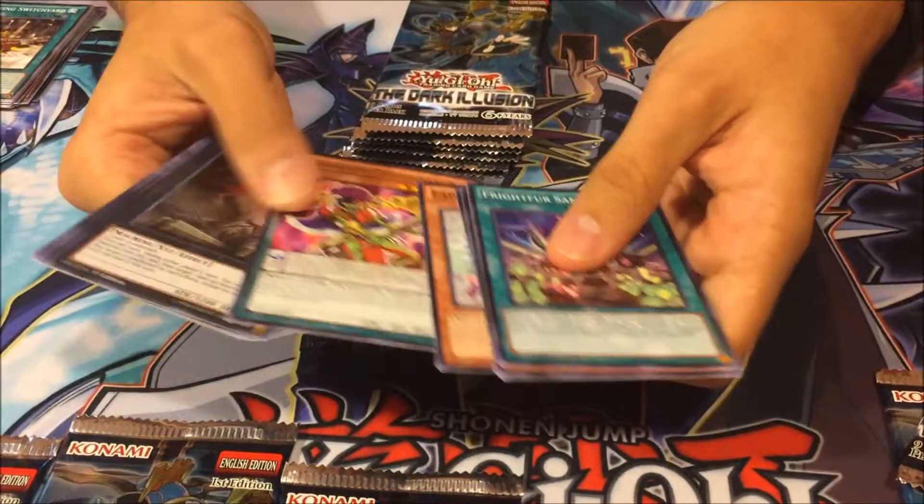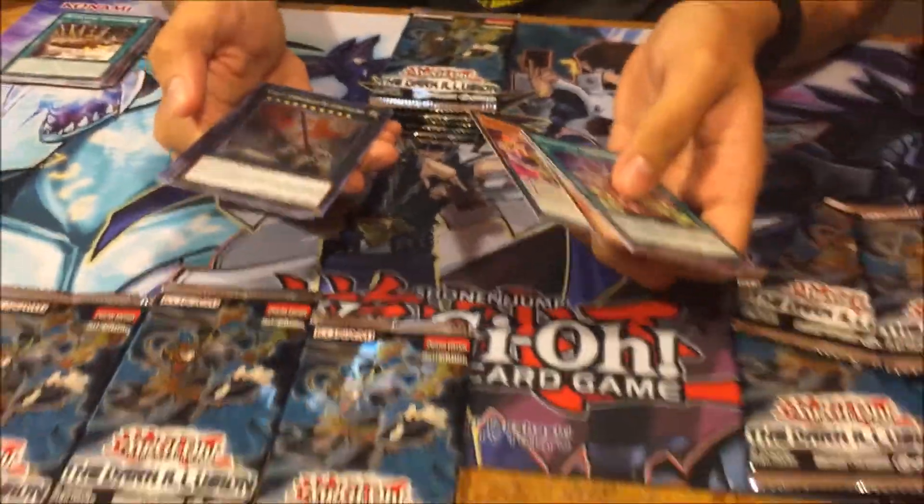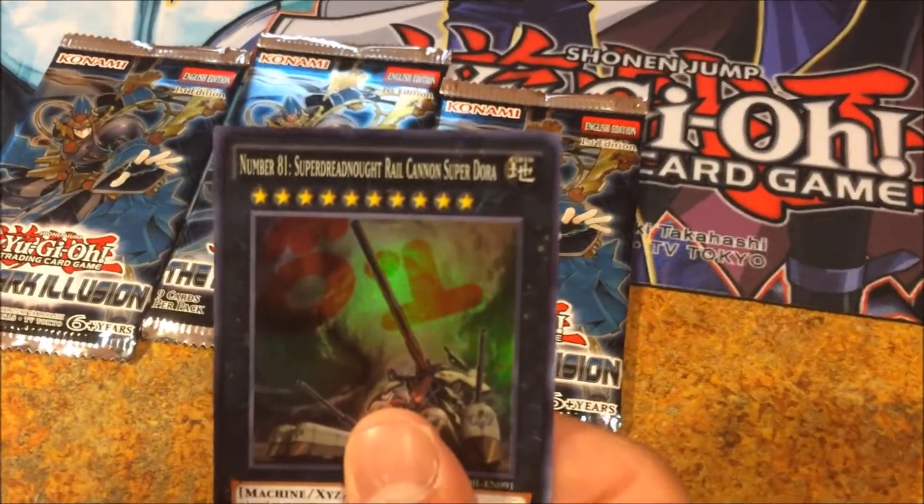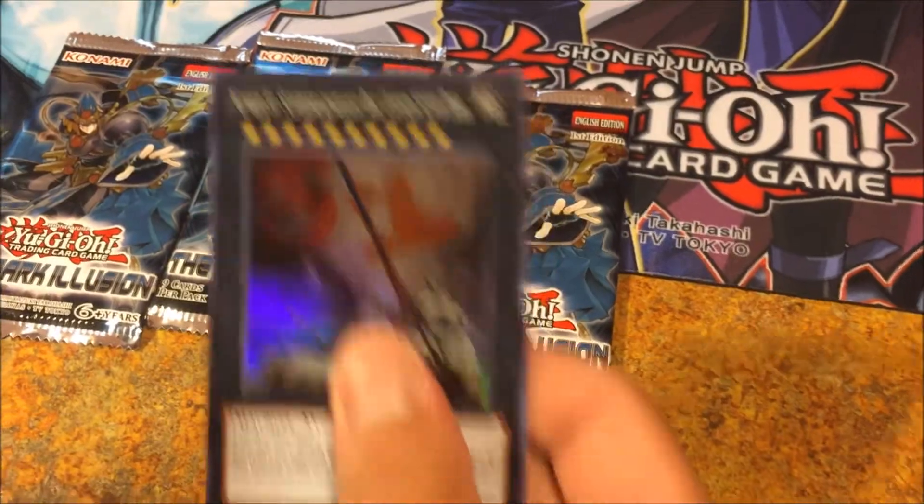Try to open the packs face down so I can see them. There's your Number 81 Super Dreadnought Rail Cannon - you said it wrong. Ready? Number 81 Super Dreadnought Rail Cannon Super Dora. Oh, I forgot the Cannon.